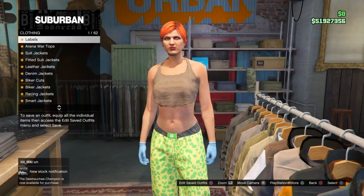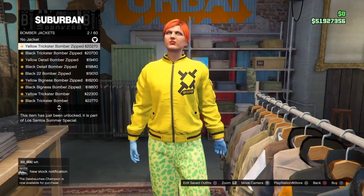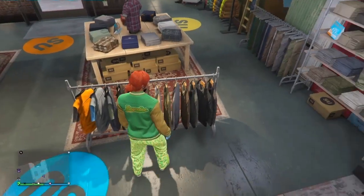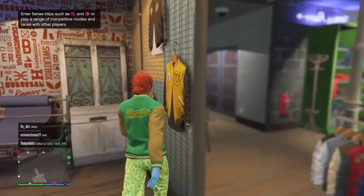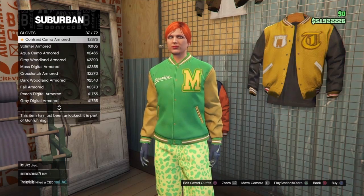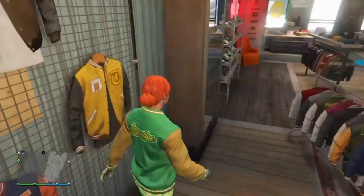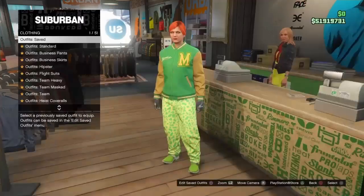For the second outfit, go to the Top section and scroll down to Bomber Jackets. Scroll all the way down to number 58 and purchase it. Keep the pants and shoes the same — we're just swapping the gloves. For the gloves, we're looking for the Light Woolen Armored — number 32 — go ahead and purchase those. Make sure you don't have any earrings or necklaces.